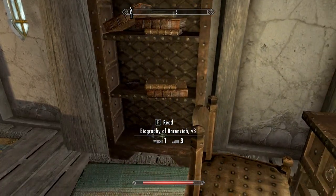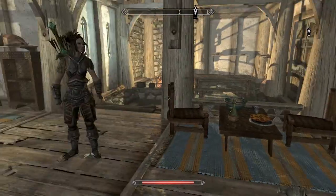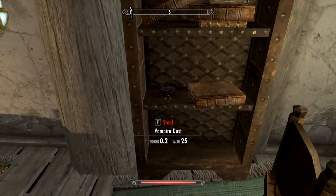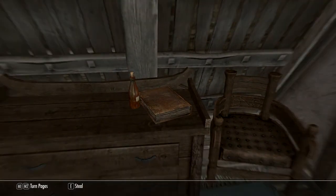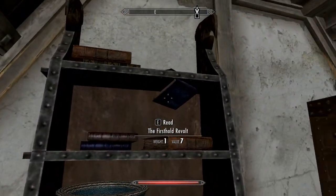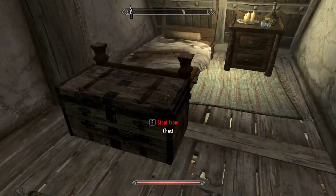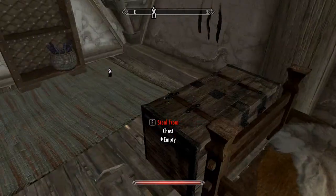I wonder if any of these books are worthwhile. Sea Ghosts — we'll take that one, why not. Vampire dust — why do you have vampire dust, man? What's your angle? Nothing worthwhile except for maybe this chest — 20 gold. I'll take the potions, they're always cool, I could sell those.